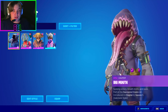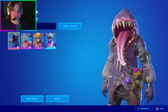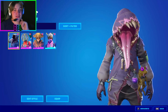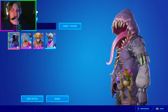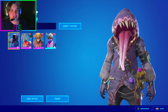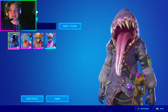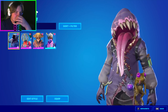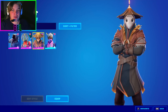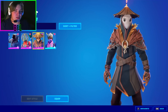My third favorite skin from Season 1 is Big Mouth. He gives off such a creepy vibe — I love it. He was a Halloween skin from 2019 with dead frogs, potions, bones, teeth, and a gross tongue all over him. He was leaked in Season 1 but actually didn't come out until Season 4, which I'll get to in a bit.